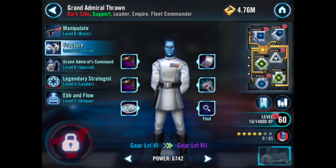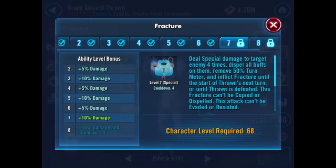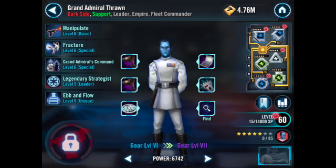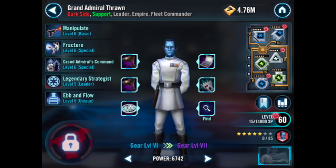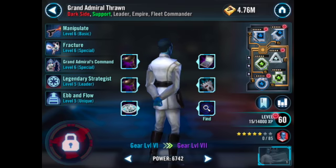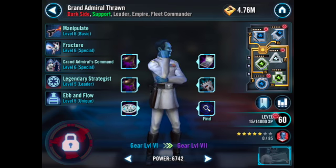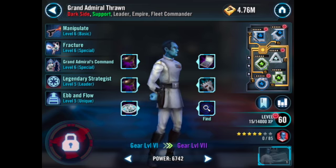Finally, Grand Admiral Thrawn. His Fracture ability is unmatched by any character — it literally makes it so your opponent can't move until they take another turn or Grand Admiral Thrawn is taken out. If you have Grand Admiral Thrawn in the leader slot, the action he provides slows down an ally's turn meter but also heals that ally.